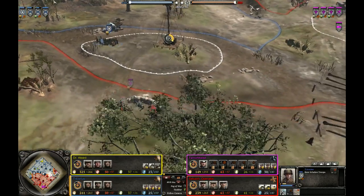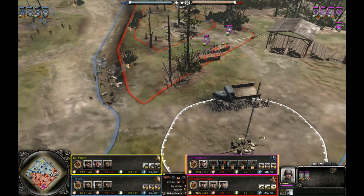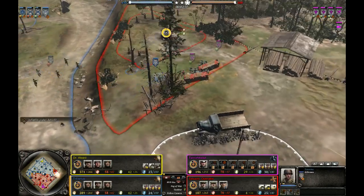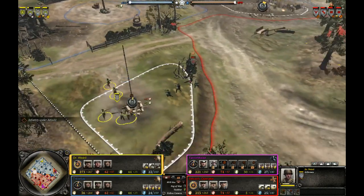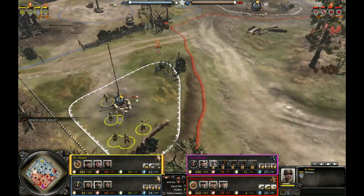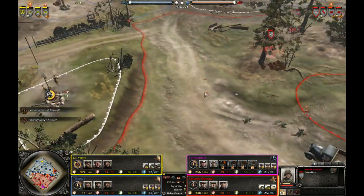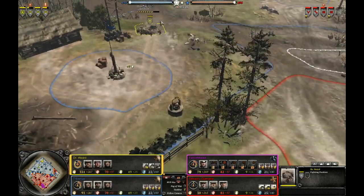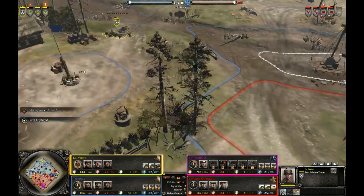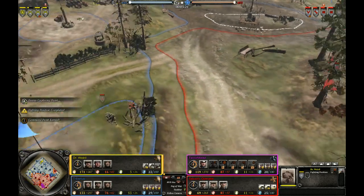More Fusiliers approaching, going to push back these rear echelons quite easily. Flanking riflemen will be able to get a flank on the Fusiliers — they should have been microed to focus fire the riflemen while they were in negative cover. Now they will be flanked and likely forced to retreat. MG42 going to suppress the American infantry on the left side, but the other rifleman squad manages to get around the other MG42.